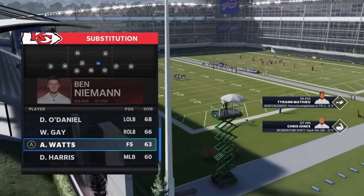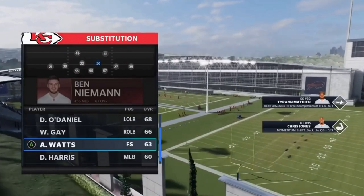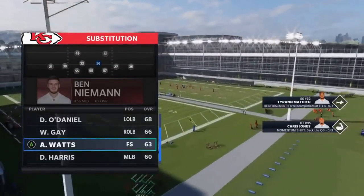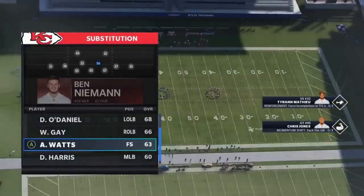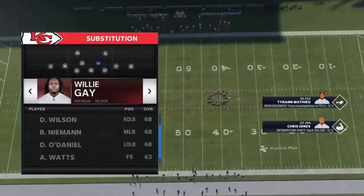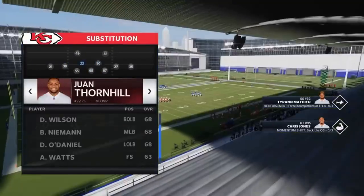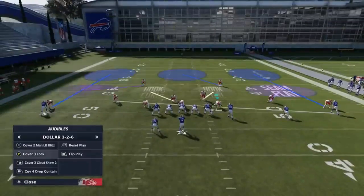If you want to run with linebackers, I personally play mostly MUT so I have about five safeties on my team that are absolute studs I can play at either position. If you have an extra good safety you can put them here. I'd still have one of your fastest linebackers as your user. Make sure whatever safeties you have are high zone coverage guys.